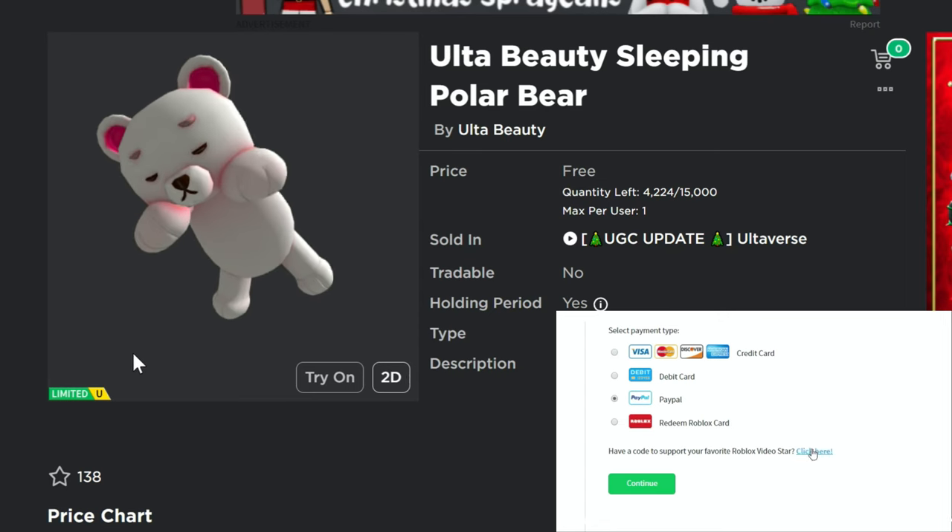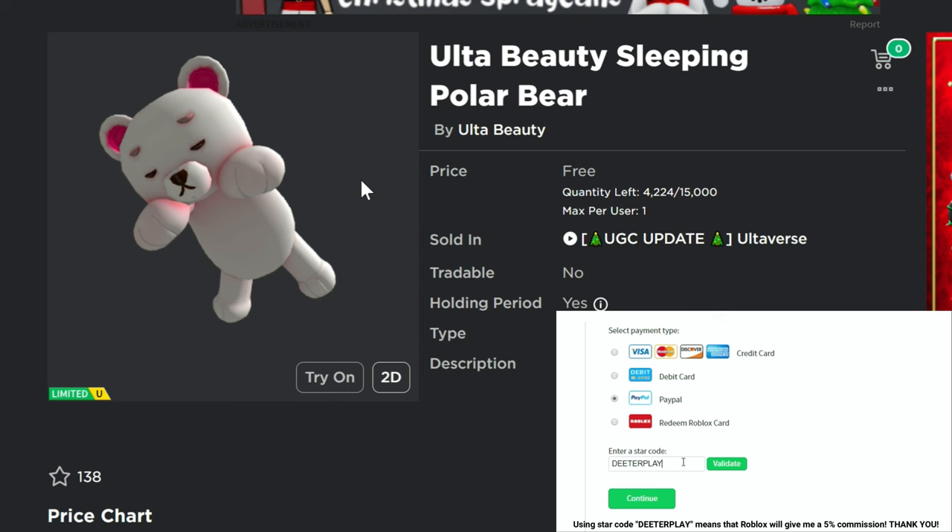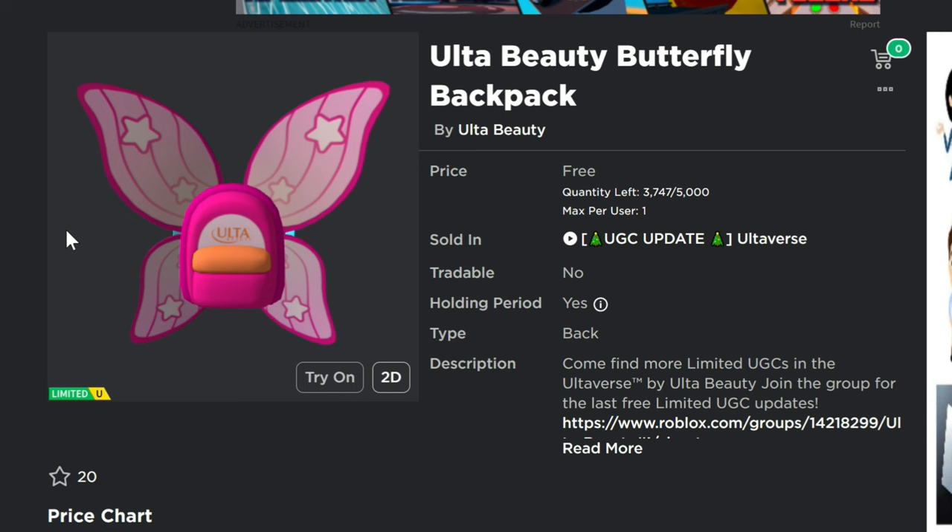Hey guys, I want to let you know about some free limited items that are actually pretty easy to get. There's like over 4,000 of these ones available — the Ulta Beauty Bear and the Ulta Beauty Butterfly Backpack, with about 4,000 of each available. The game here is Ultaverse.